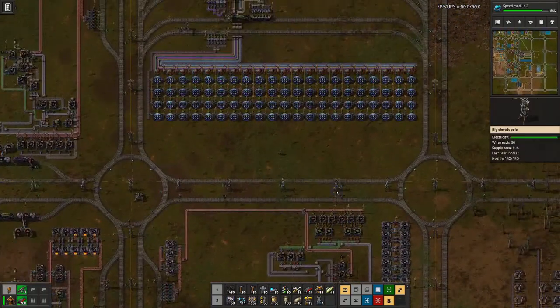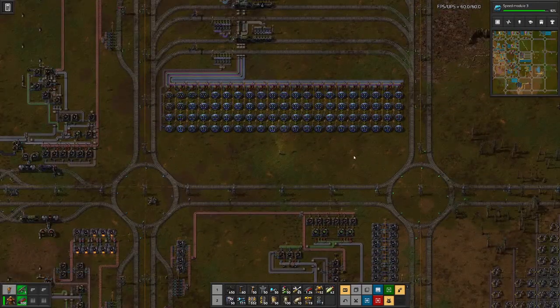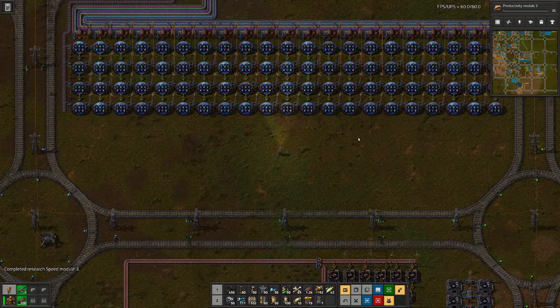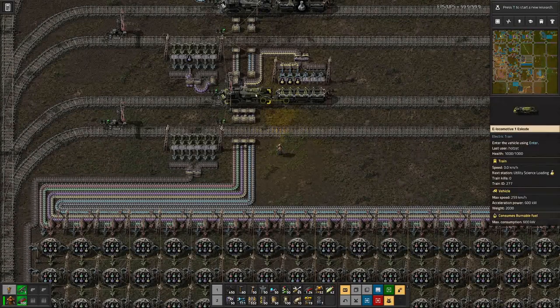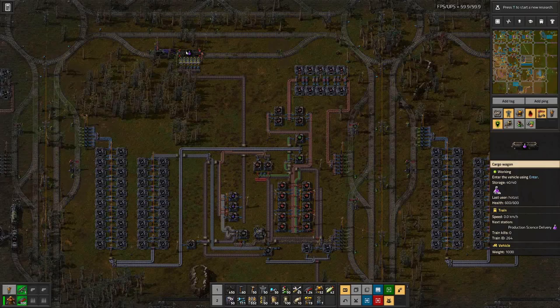So let's wait and see what we can get out of the research. And then to cap off this episode we will have a bit of an outlook on the next few things I want to tackle. The purple science is running low here. We had another train delivering yellow science, but I think the purple science train is close to being finished loading.